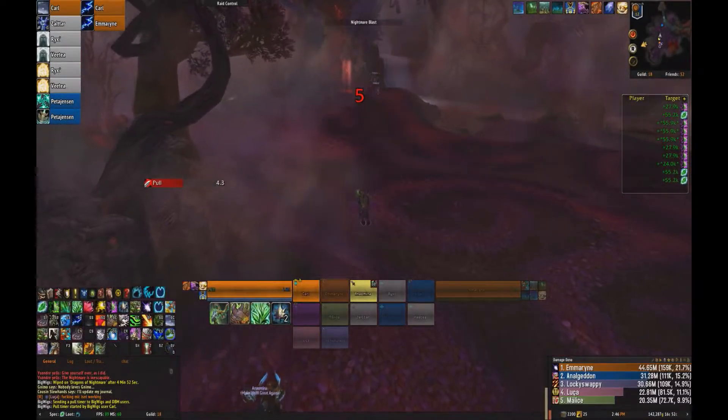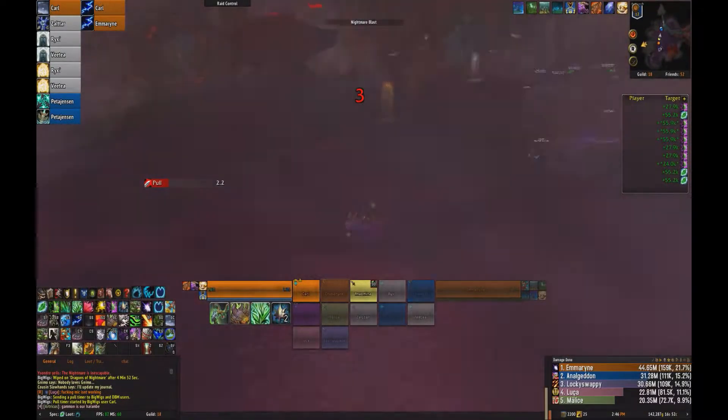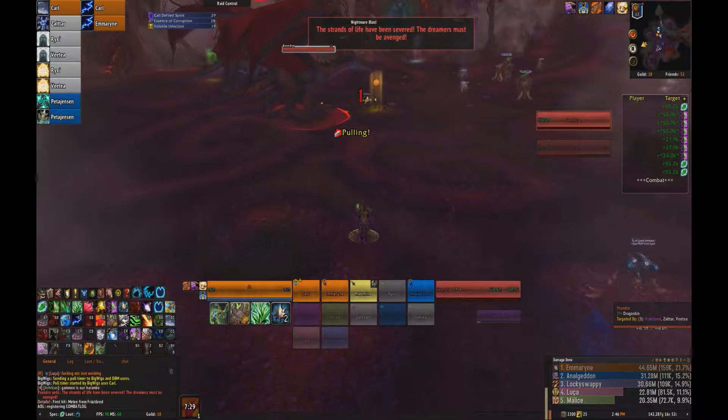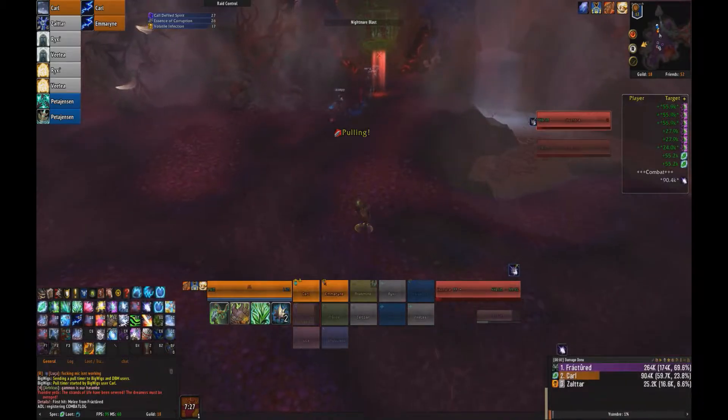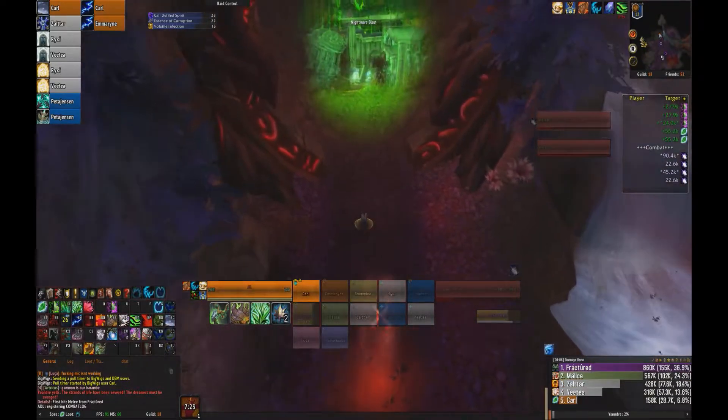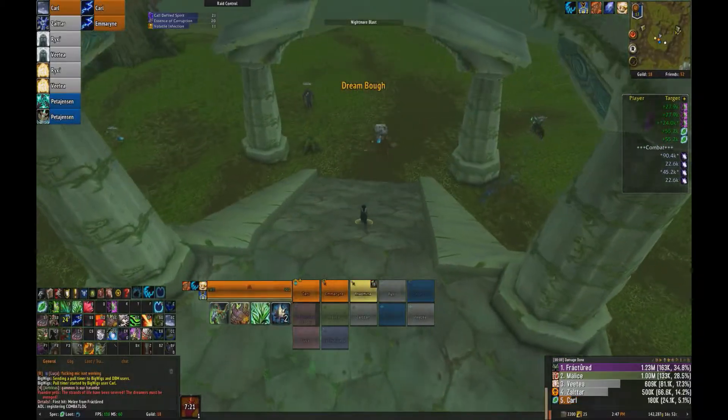Alright, hello everybody. Welcome to the fourth achievement in the Emerald Nightmare for the Glory of the Legion Raider. In the Dragon's Encounter, all you have to do is get every raid member to pick up all four essences inside the gateways.